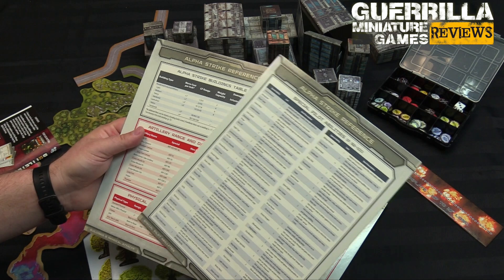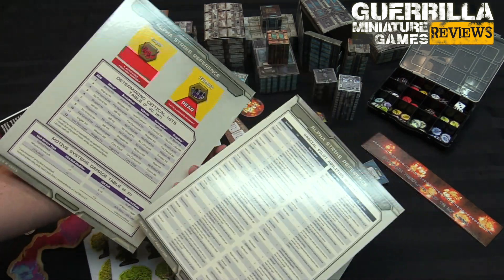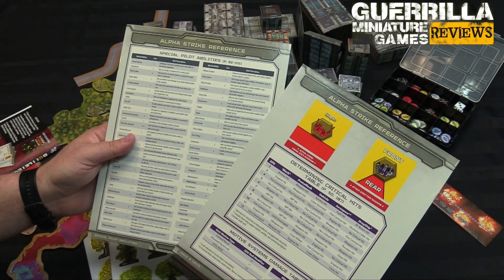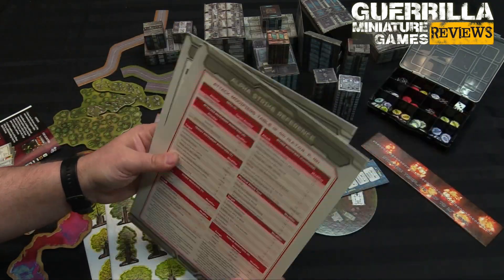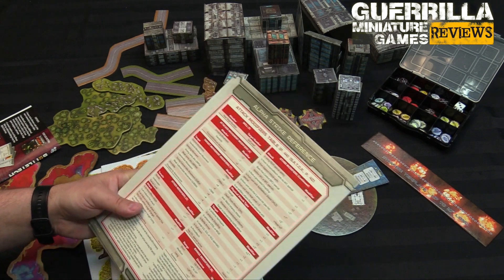This might be my favorite thing in here because there's so often where I look at a special rule or a pilot special rule and I'll be like, wait, where is this? Why do I have to find this? Having all the page numbers and even a brief description of the pilot SPAs on here is amazing. So really happy about these. I loved the one that came in the two-player starter sets and having two of these is really handy for our games.